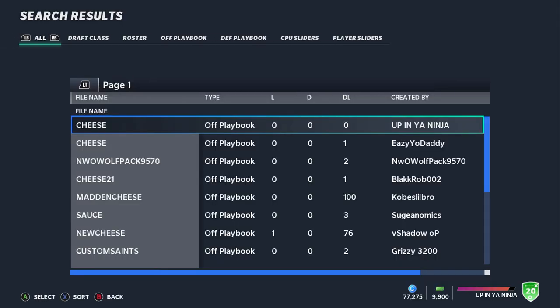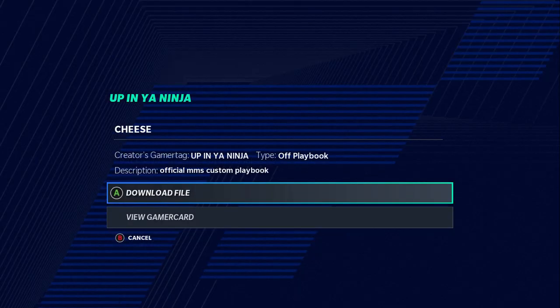I noticed somebody else already has a playbook with that name, so you have to download the correct one. On Xbox the username is 'Up In Your Ninjas,' and on PlayStation it's 'These Nuts' with a bunch of X's. Once you click on it to download, the description will say 'Official MMS Custom Playbook' — MMS stands for Mad Money Shot. I couldn't put 'money shot' in it because it would likely get declined, and they flagged 'MMS' alone for profanity too. Just hit A and download — that's all you have to do.